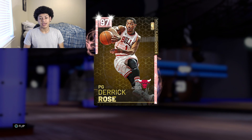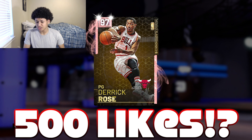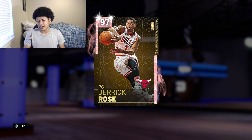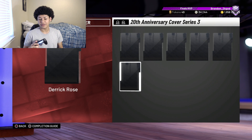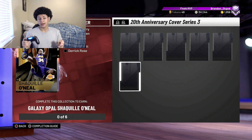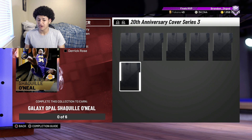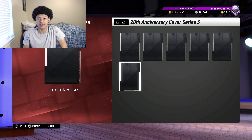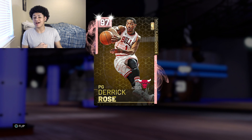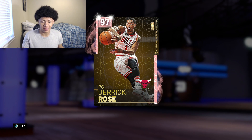Taking a look at this Derrick Rose, he's a pink diamond in the brand new throwback playoff moments. This card is a 97 overall, which is interesting because we are going to be getting a Derrick Rose for the series 3 20th anniversary set. As you can see, there's a Derrick Rose in the 20th anniversary cover set — this Derrick Rose is supposed to be a pink diamond, but with them giving us the pink diamond one today, we could get that card as a galaxy opal, which will be crazy. Let me know your thoughts in the comments below.